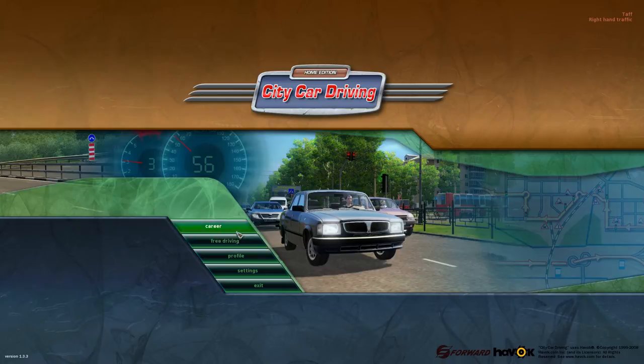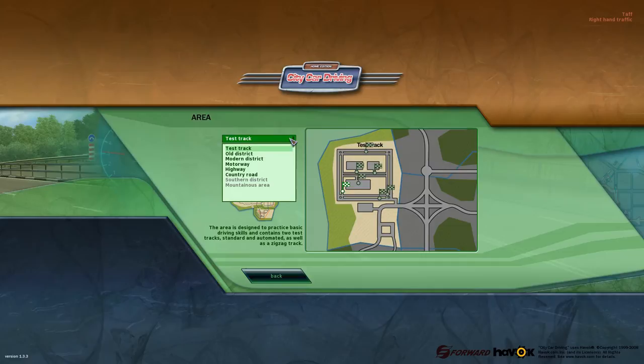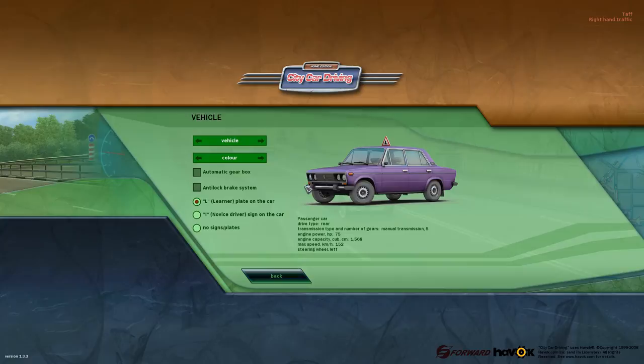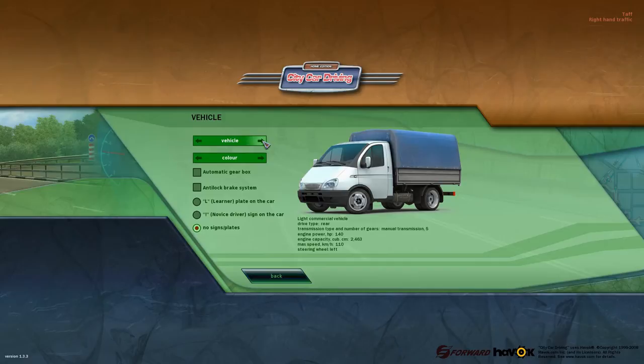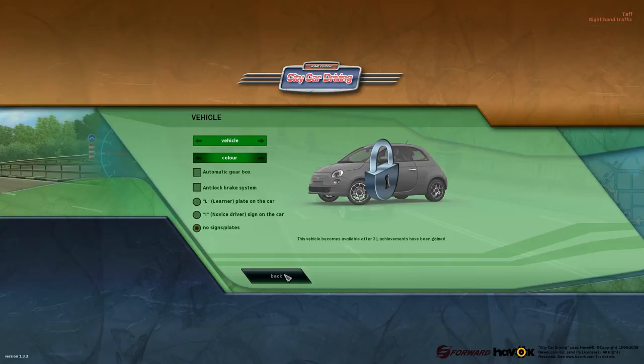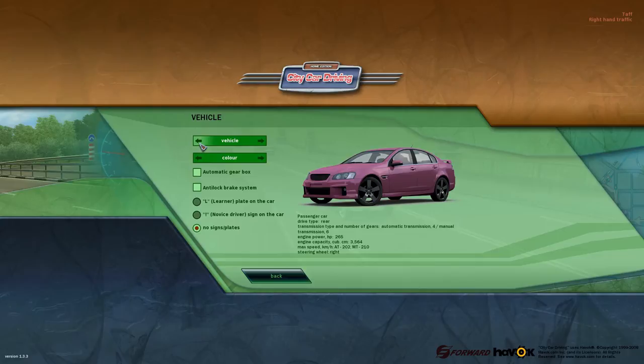As you can see, this is basically the startup screen. You have Career, which we'll come to in a minute, and you have Free Driving where you can set which track or part of the city you want — so you've got the test track, old district, modern district, motorway, highway, country roads, southern district, mountainous area — various different landscapes to drive through. You get various cars from the little old Lada learner car to saloons, vans, trucks, sportier cars, and old trucks — various different cars which you can unlock as you go.